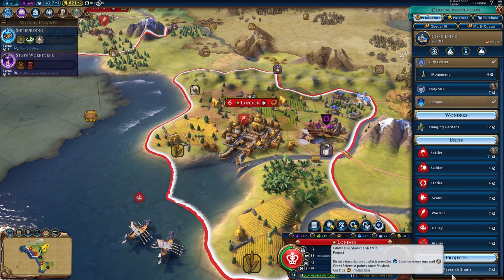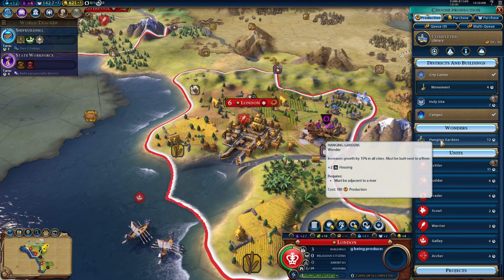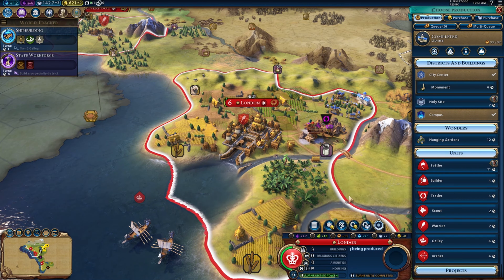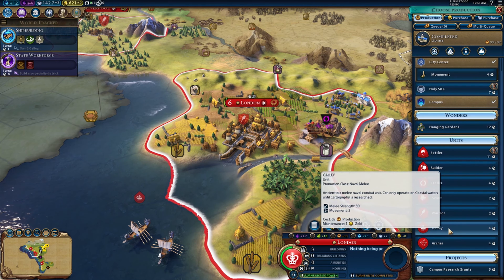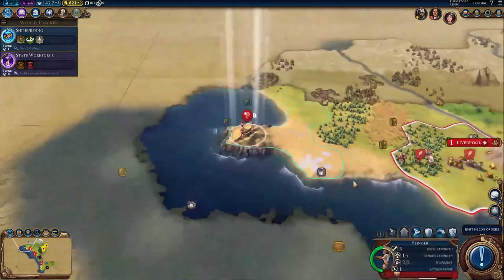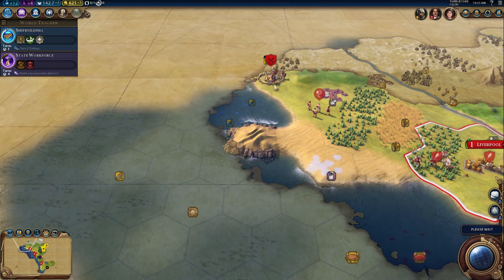What can I build instead? I can build the Hanging Gardens now — but where would I put it? Let's go back to something useful. I've got more land — let's build another builder. In the meantime let's send these units on a run to see what I can find. My slingers can start heading towards those enemies.